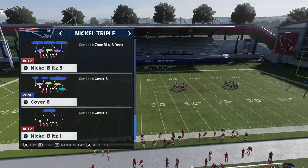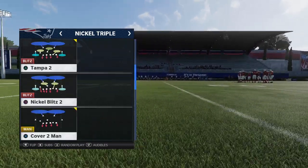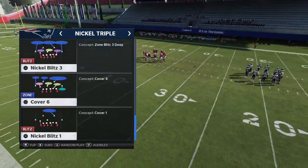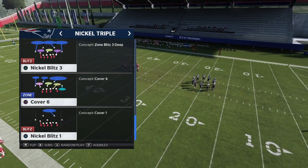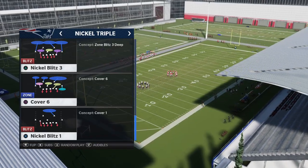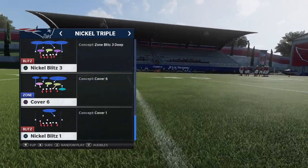Personally, I think Nickel Blitz 3 is best — you get the stock purple zones and the stock Cover 3 match. Or you could even do Nickel Blitz. This is a universal concept. Any of the Nickel Blitzes work fine from here. You just want to make sure that linebacker is already blitzing. It's not the key to the defense, but it saves you an adjustment.